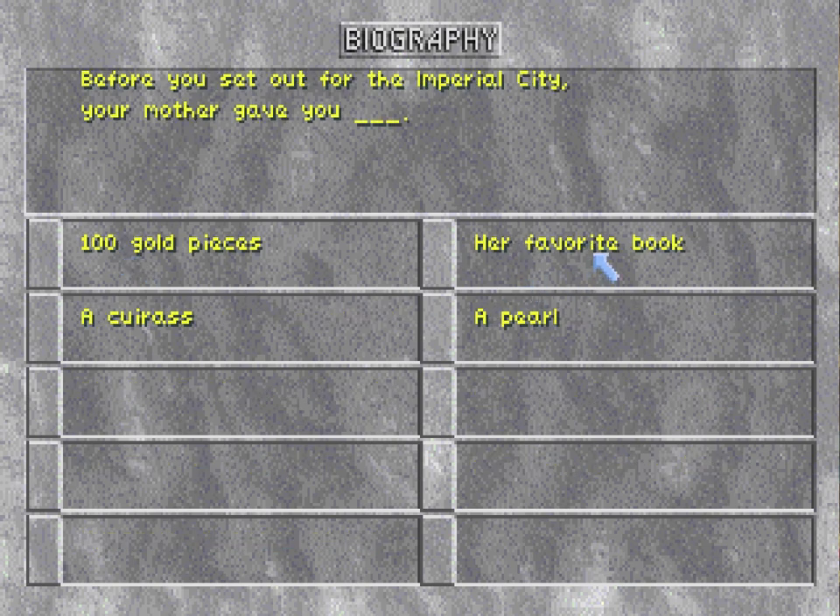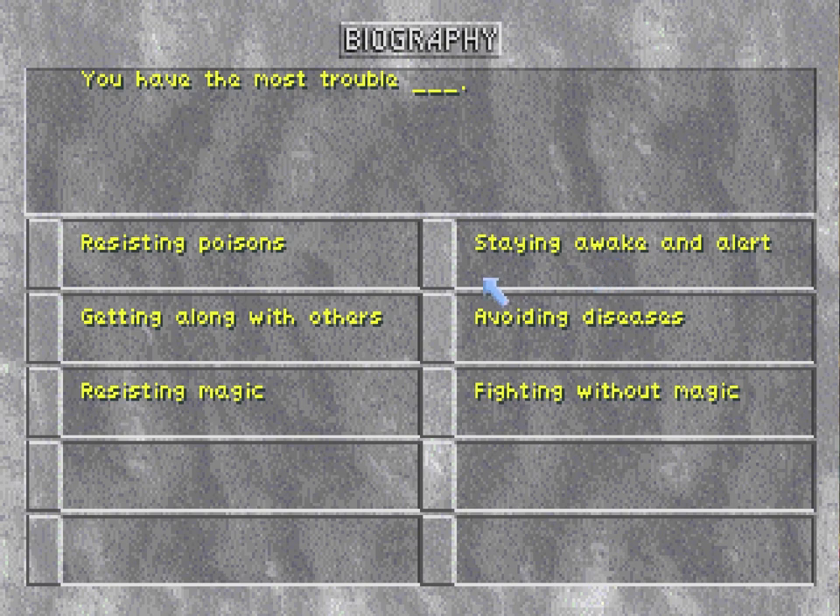Here's one that gives me a starting item — I could pick to get some armor, but it might not be the armor I want, so I'm just going to pick my favorite book, because books can actually sell for a nice amount of money. Next we have one that gives me a little disadvantage or weakness — the one I'm going to pick is staying awake and alert, which ties into a little character quirk for Rennie and her frail constitution and need for the medical skill and lots of rest.